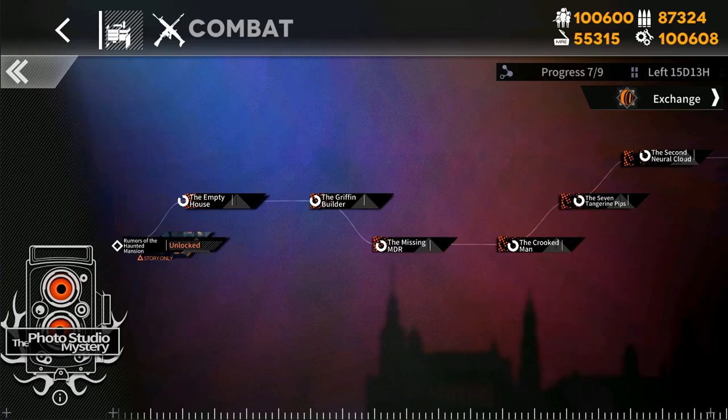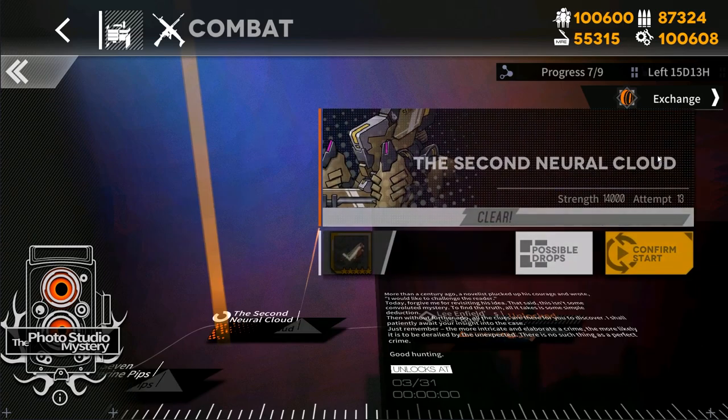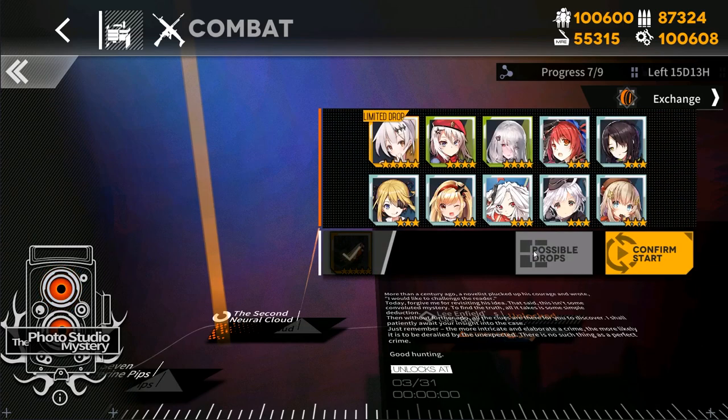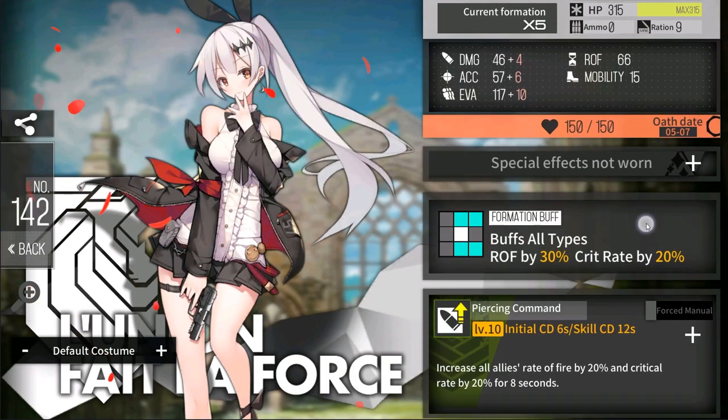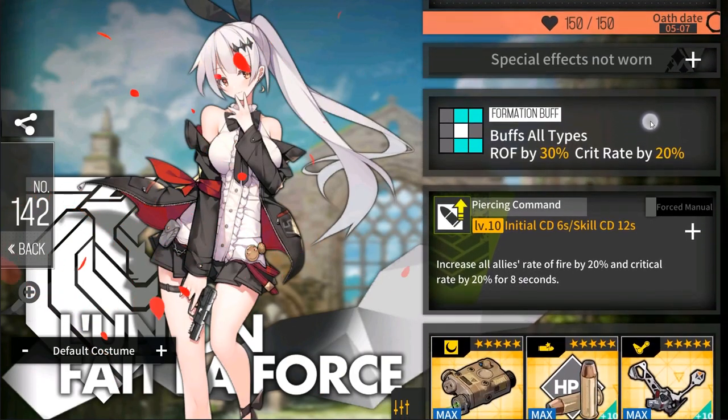In the current Girls Frontline event, there are six combat missions, each of which has a limited map drop. The only one really worth farming is the last one, which drops 5-7. The limited drop is so good, they keep bringing her back so you can farm up one for every squad.